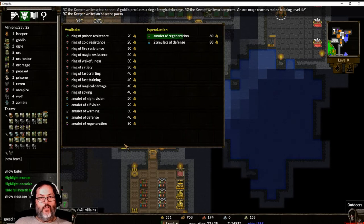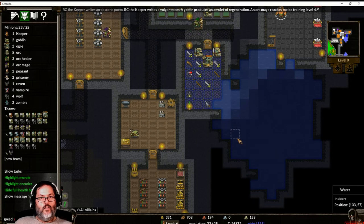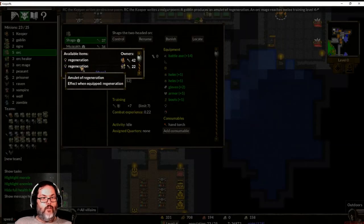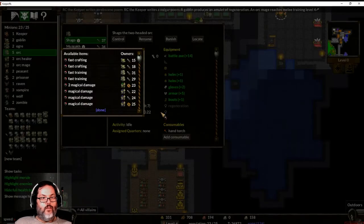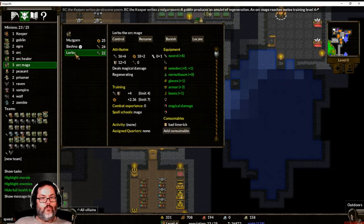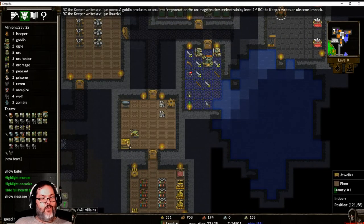We've got an amulet of regeneration coming in. Let's pause — who is our top guy? I believe that would be him, so I'm going to give him that one. This guy's got magical damage — does he really have two? No, just one. We've got a few more things — a defense amulet, I'd like to give that to some of my melee guys, just something to help them out a little bit.